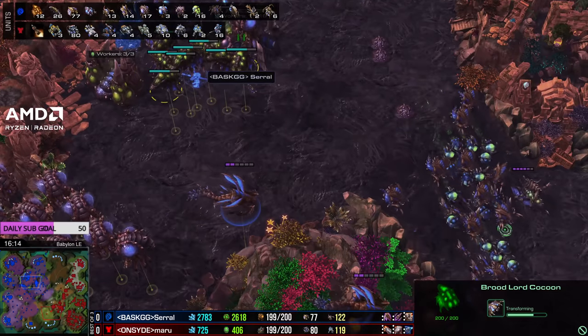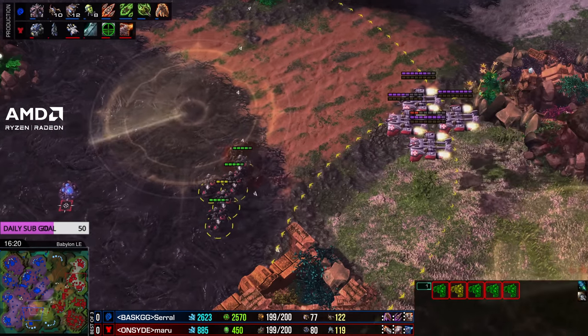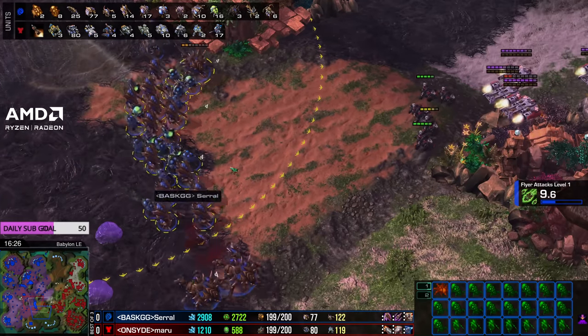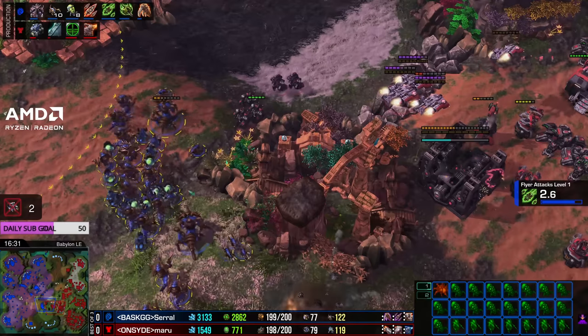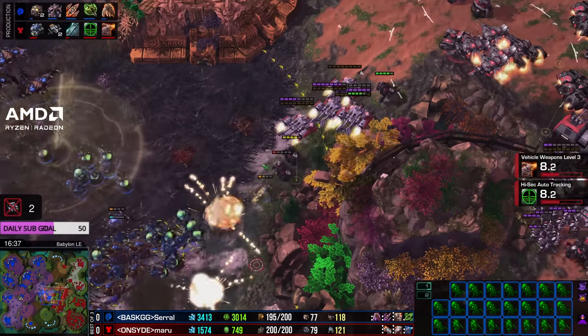The marauders find the infestor and take it out. If you don't have infestors, the ghosts are going to cause you problems - 17 ghosts and no answer other than banelings. So it's broodlord, hydraline, bane, a couple of lurkers left over from the early stage, a few vipers as well. Catches a few SCVs, but Maru does snag a lurker before backing away from the middle of the map. There's also a good viking count out - Serral's always said the answer to broodlords is to have enough vikings to actually punish them.